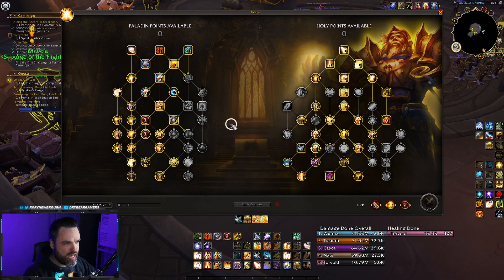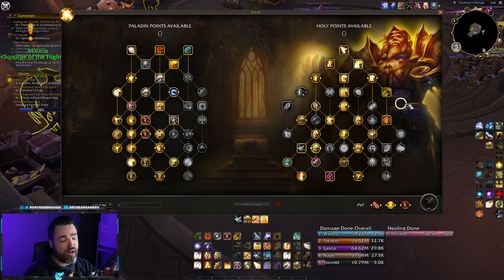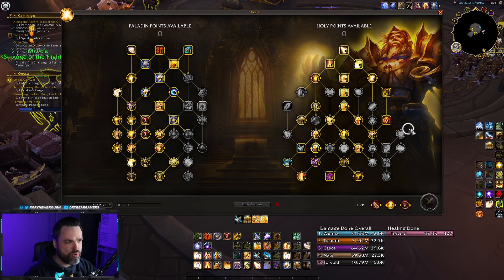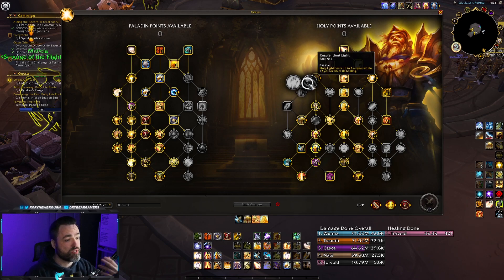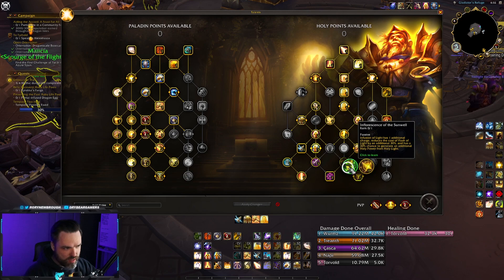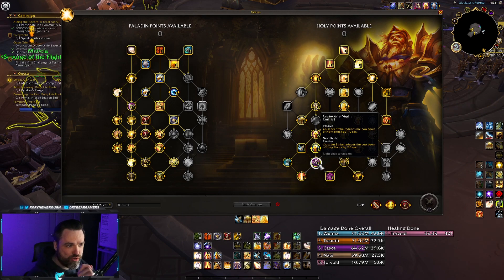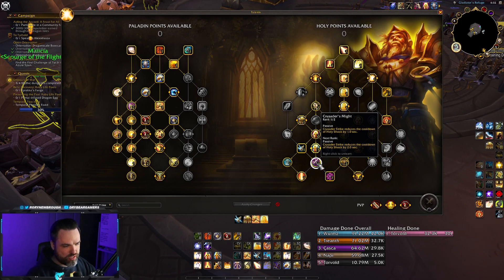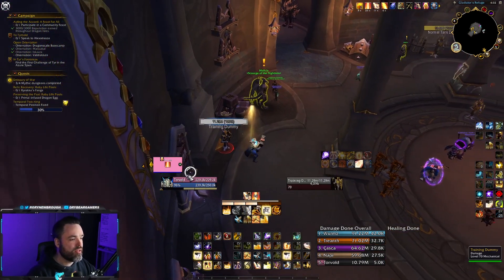Now let's talk about the melee version of this raid build. The left side of the class tree is the same. If played properly with high haste, melee Holy Paladin and Inquisitor Holy Paladin do outperform the caster, and it also lets you maximize your mastery. You drop things like Divine Favor, Resplendent Light, and Inflorescence, and instead pick up Crusader's Might. Every time you Crusader Strike, it reduces the cooldown of your Holy Shock. You only need one point — two points resets it too fast and gives you too many globals at once.